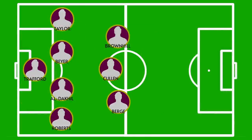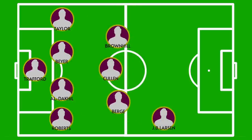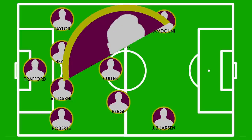The attacking trio is the area where there might be changes. I am going to be putting in one of the goalscorers off of the bench last time out, Jacob Bruhn-Larsen, in on the right-hand side over bright teenager Luka Koliosho. On the opposite side, I think Swiss international Zeki Amdouni will retain his place as he's been mightily impressive so far. Spearheading the team will be Burnley's top goalscorer this season, South African striker Lyle Foster.